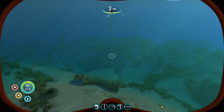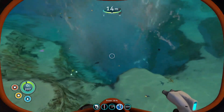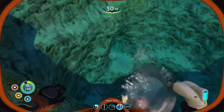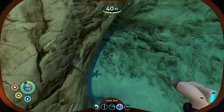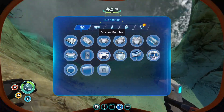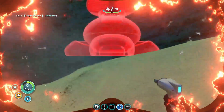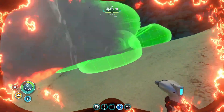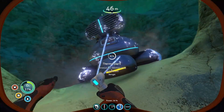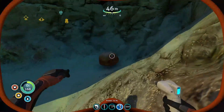We have the reinforced suit so we can do this in moderate safety. Still don't think we want to be right in the middle of it. There's a little cave here. Exterior modules — thermal plant. The hotter this gets, the more power it provides. 73 — that'll probably be plenty.